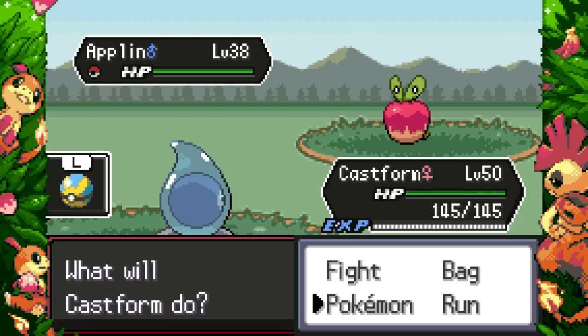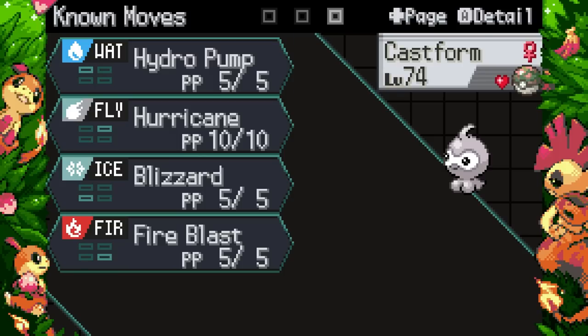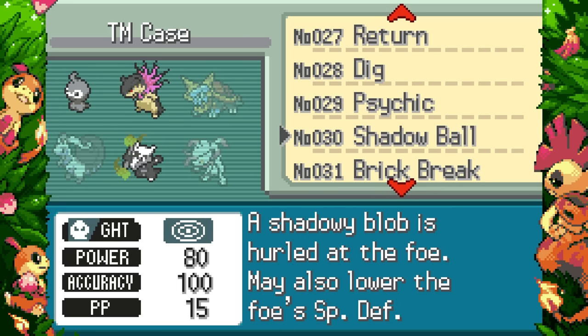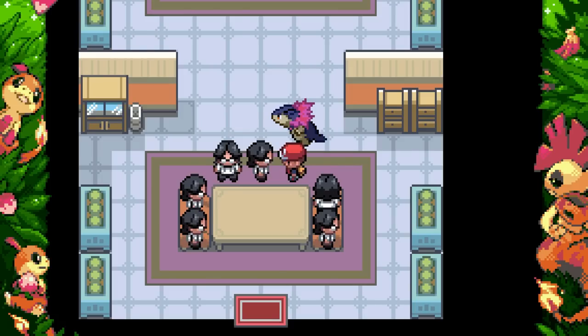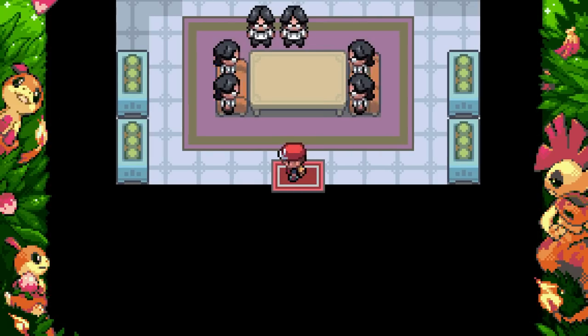I think max Speed, max Special Attack is what we want for this guy. I don't love the idea of running Hydro Pump, but I think it's necessary with Castform since it's only got 85 base Special Attack — even in rain, it needs all the help it can get. Hurricane's great too. I'd ice beam it — it's not a Water type if it doesn't have Ice Beam. Oh, it gets Thunder though — yes! We want Thunder. I knew we'd find a use for the Thunder TM.